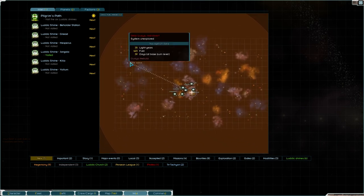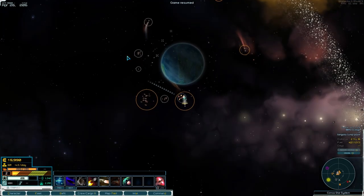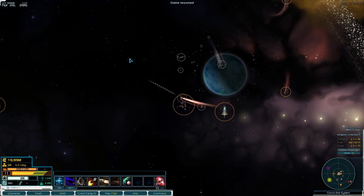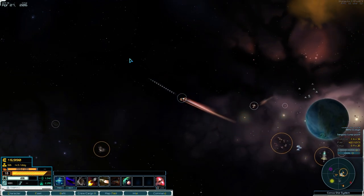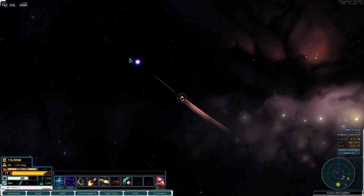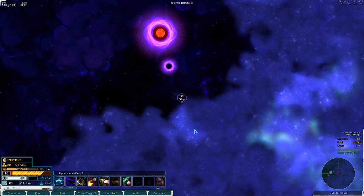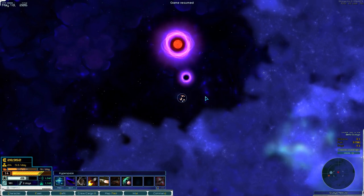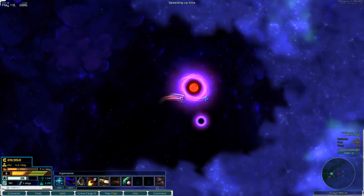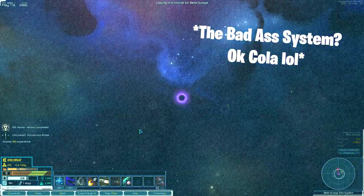Pause, go to Intel - can we go all the way? We can, awesome! Head out there. I'm gonna pause here, it's gonna take a while to get out there. Let's cut at the jump point. Right, we've got to the drop-off point. I don't know what's going to happen but we shall see. Where are we going? Order a jump to the badass system - yes! We're trying to find a pirate - right, there!